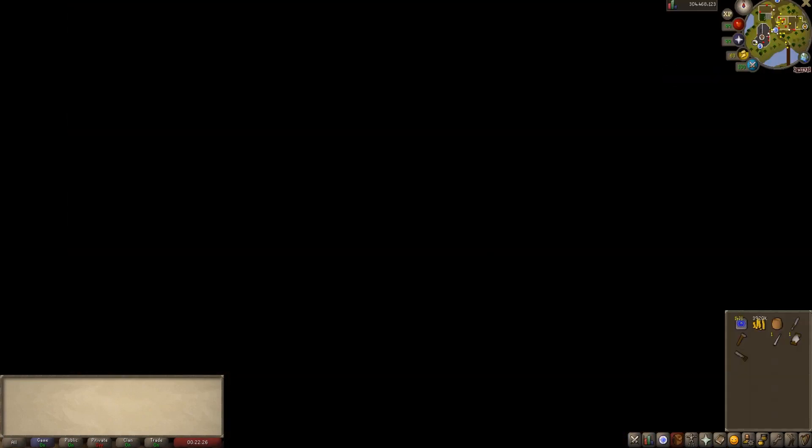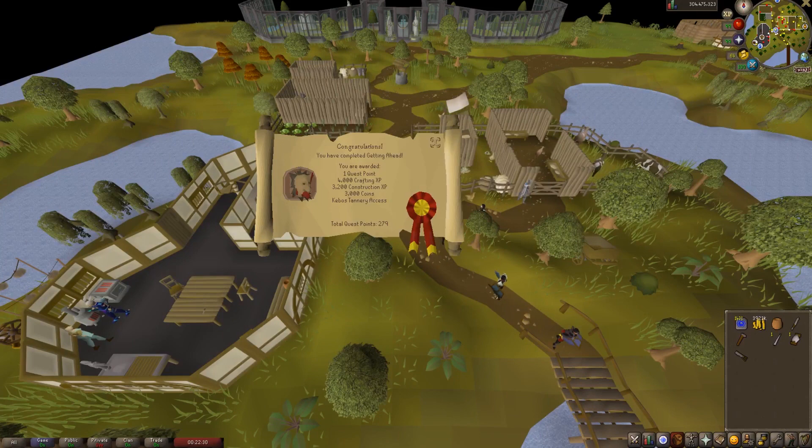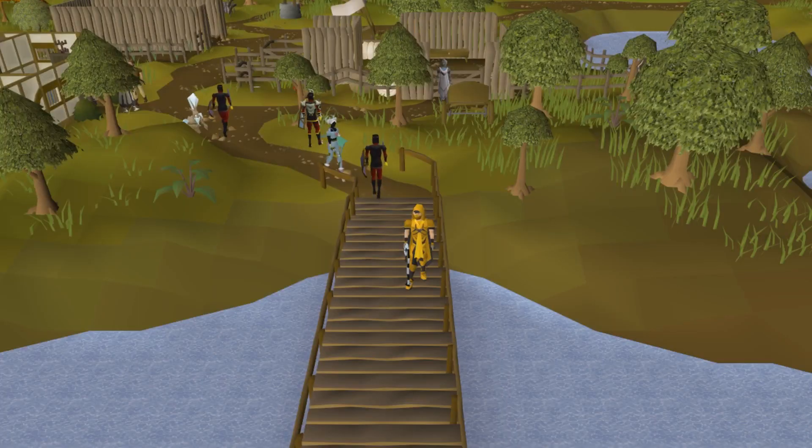You should be awarded with 3,000 coins, 4,000 Crafting XP, 3,200 Construction XP, and access to the new tannery in the Kebos Lowlands. Hopefully this guide was helpful, and if it was, remember my name is Jamie, and I'll see you in the next one. Peace!